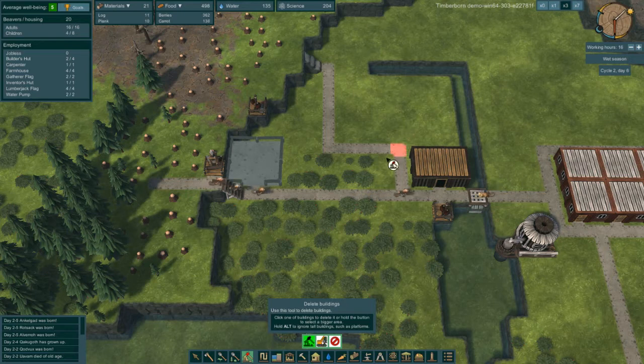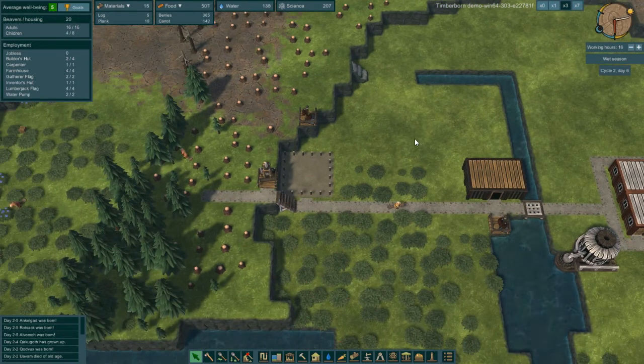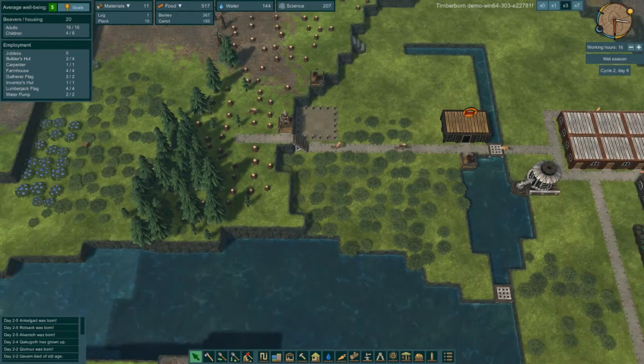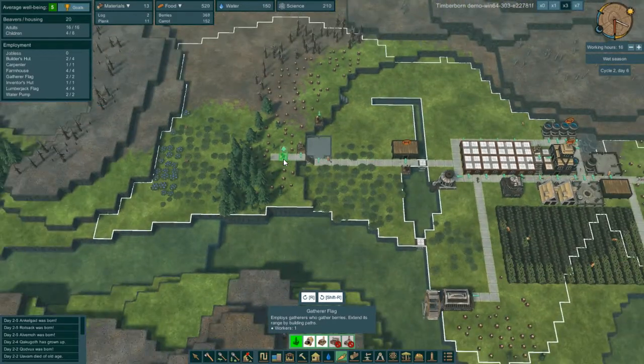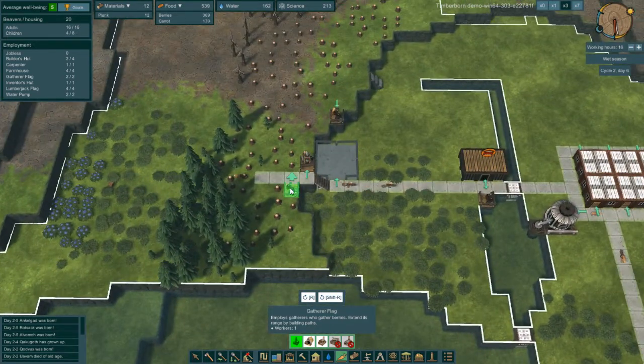All right — delete buildings. Oh, if you hold shift it doesn't ask for confirmation. I could delete this ramp — slope, whatever — but I'm gonna resist. I want plenty of gatherer flags; that covers all of the territory way over to the right there. The road being there just kind of stretches that shape out. I think I'm going to move one there.